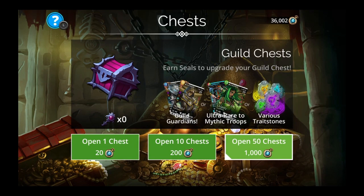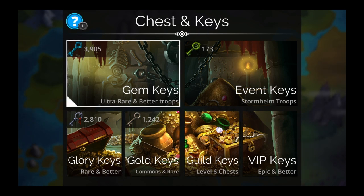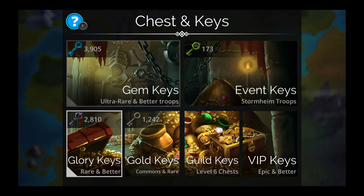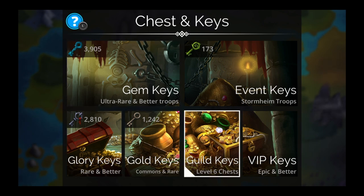So we still have 36,000 guild seals, 2,810 glory keys, and 3,905 gem keys. I don't get as many gem keys as some other people — I see people use all their keys and the next month they already have more than me again, even though I don't use mine at all. I think it's a PS4 tribute problem, which I'm always complaining about.